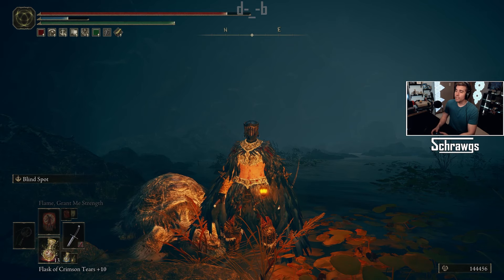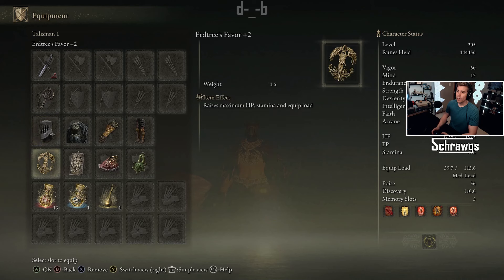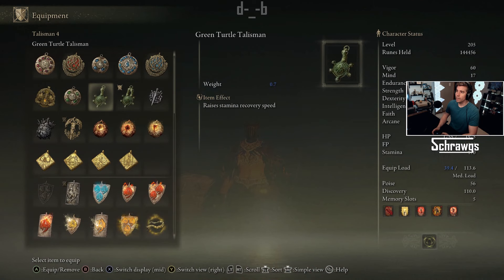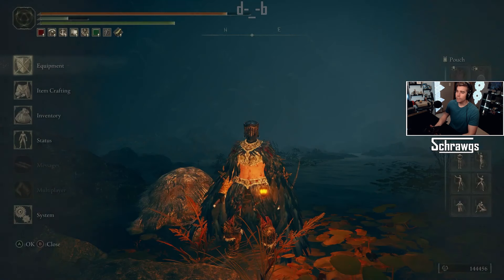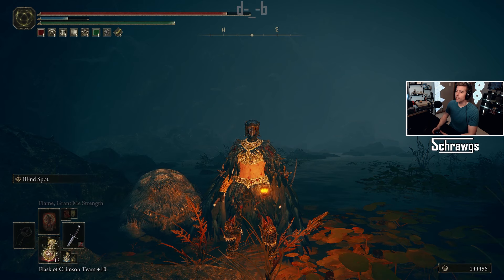Hey everybody. In this video we're going to be taking a quick look at the new two-headed turtle talisman in Shadow of the Erdtree. This is the new upgraded version of the original green turtle talisman which was found in the base game of Elden Ring and helps with your stamina recovery speed. First we will go through the location of this item, and then we'll get into some testing so you can see the actual impact of using this talisman.